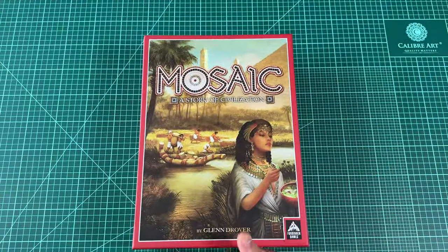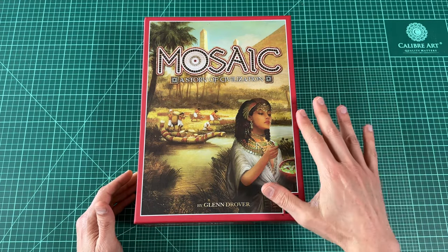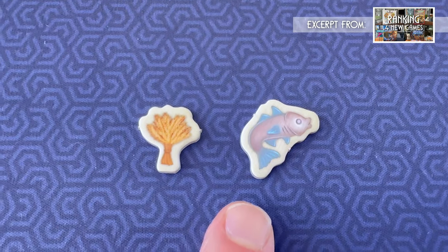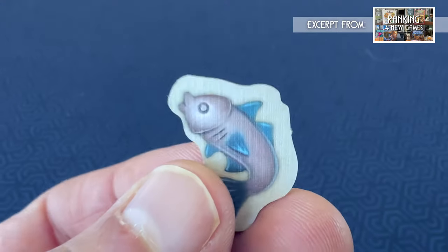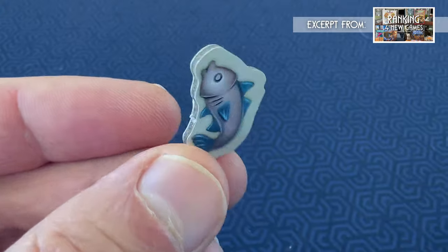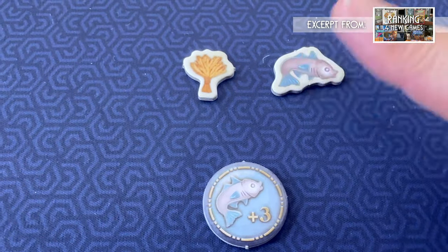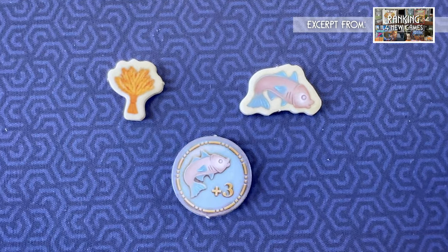The second example of a game with an issue I would recommend avoiding is the design of the food tokens in Mosaic. There are two types of food tokens in the game — one is wheat and one is fish. They both just represent food, but the wheat tokens represent one food and the fish tokens represent five food. But there are no numbers on the tokens, so you just have to know that fish equals five. On top of that, the port token is of a fish that says plus three, but you only get plus three food production — not three fish production, which would be 15 food. I don't understand the decision here, because it's just confusing.